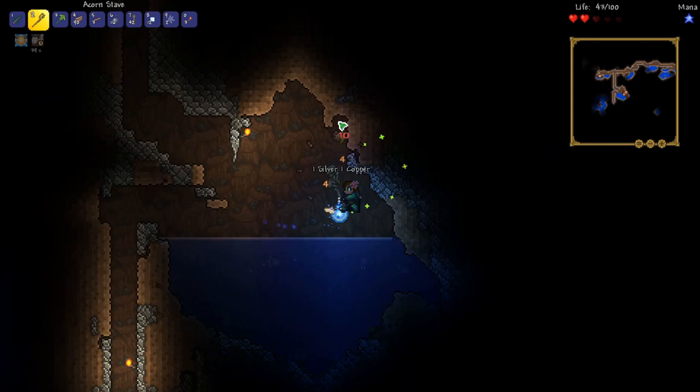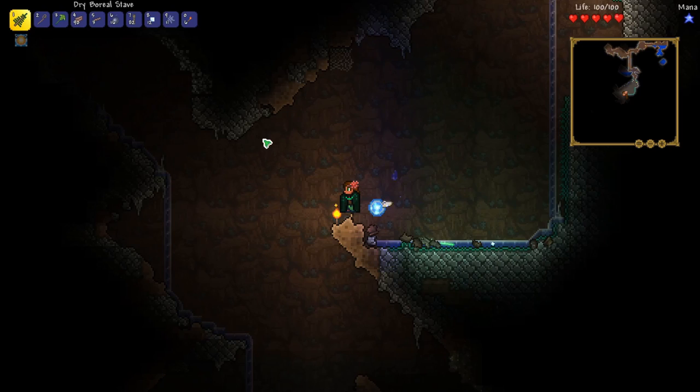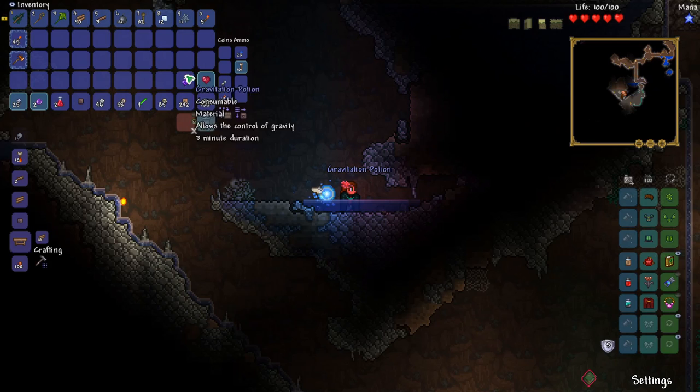We got another worm, but this time I know the strategy — throw as many acorns as you can and just hope it runs through them. I think we found our first big area in the mines, and we've got some new skeleton mobs down there. I saw one that was like a skeleton pirate or something. And a heart crystal — yes, we're finally finding some good stuff!